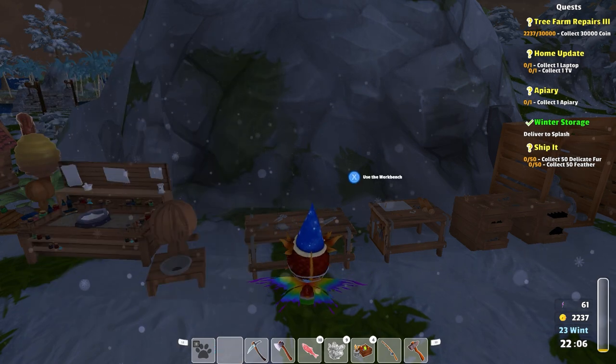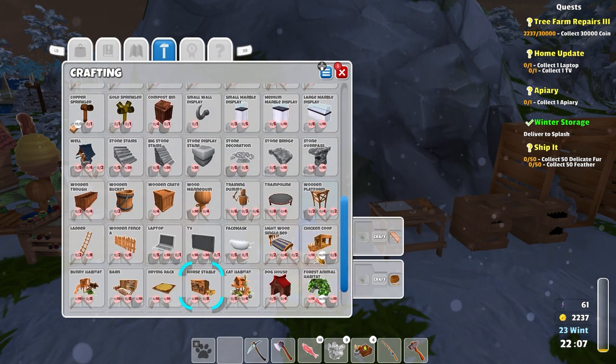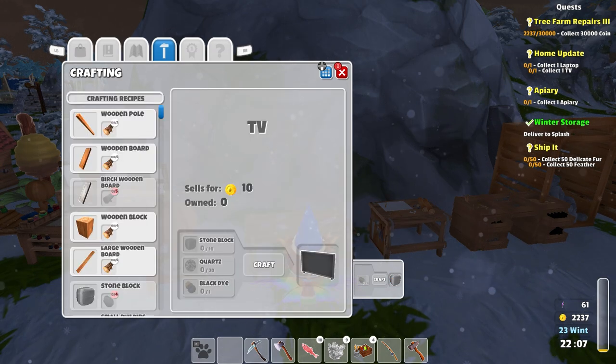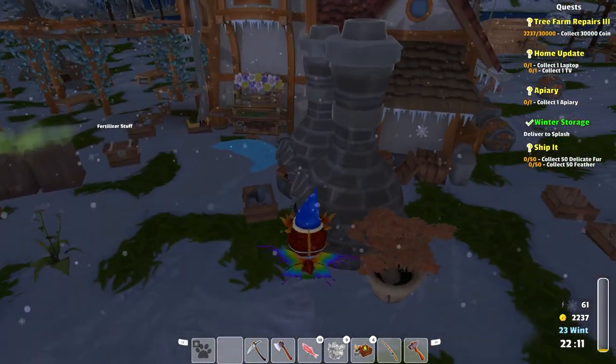Oh my gosh. Let's not pick that thing. There we go. That's a TV. Quartz - so I need 20 quartz. And the stone block. Alright. Let's see what we had with quartz here.